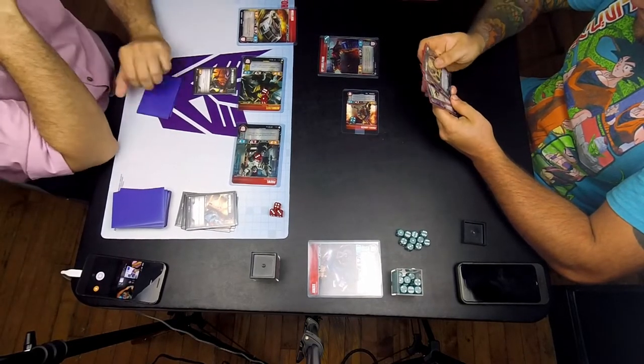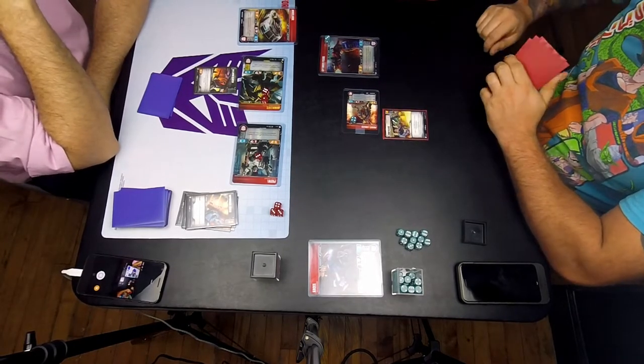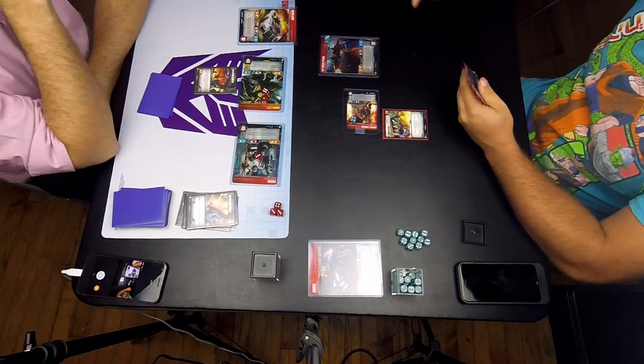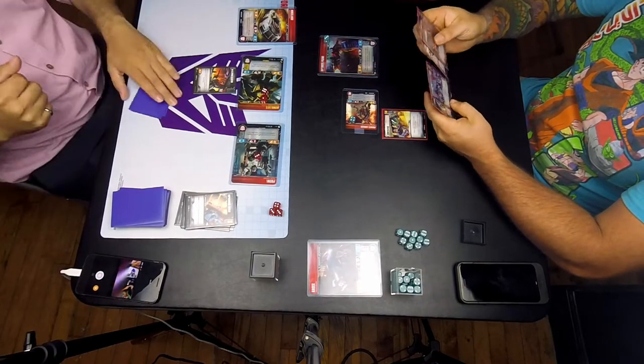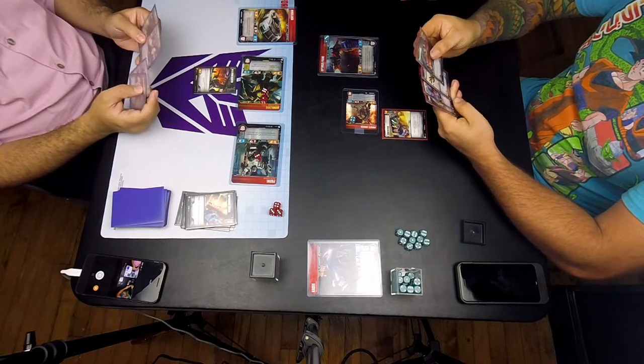I put four damage on Lionizer, which doesn't kill him, so I don't have a Lionizer-equipped Optimus swinging at me. But I also don't want Lionizer alive either, because a bolt four swing will kill someone at this range.